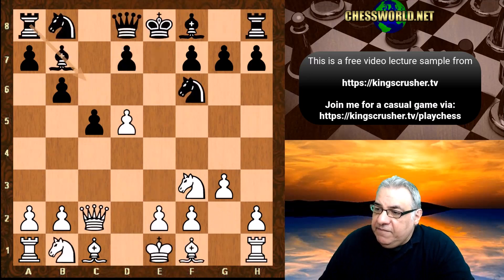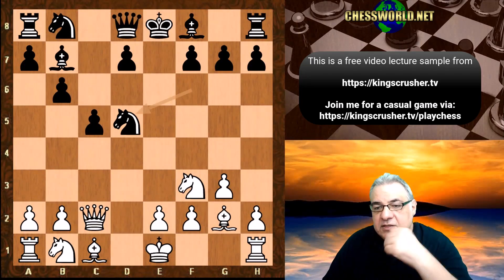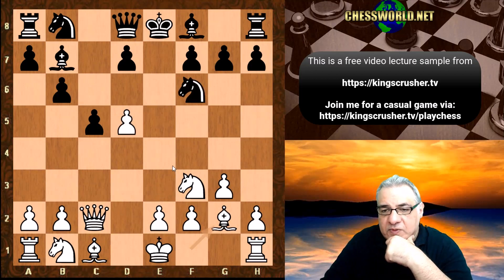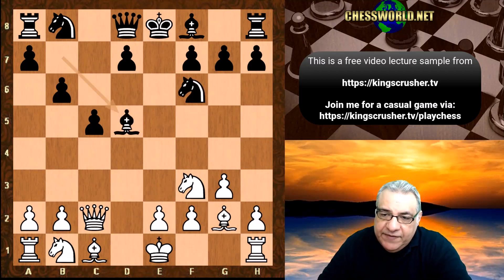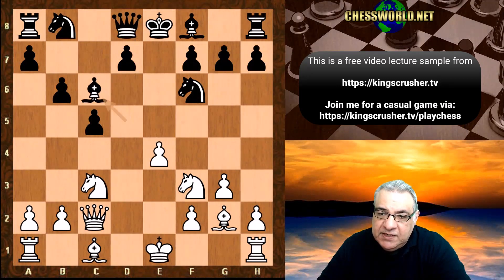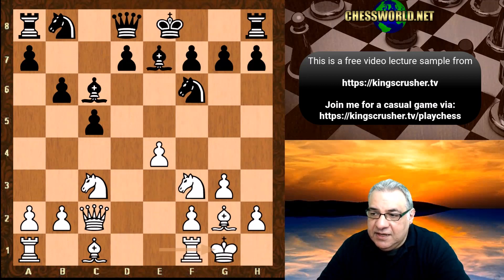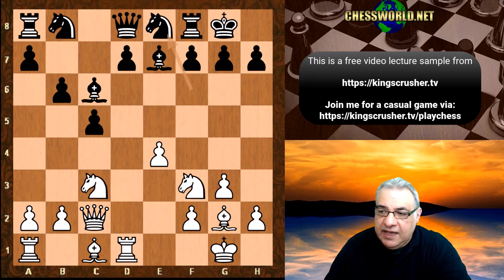So Bishop b7 is played, and this represents a pawn sacrifice in the opening. So Bishop g2, Knight takes d5. A whole pawn sacrifice - and for what? If Bishop takes d5 this is quite fascinating. If Knight c3, let's say Bishop c6, white has a certain pressure in the center here. For example, this position is difficult to have plans for black.